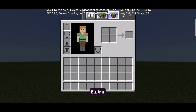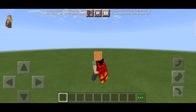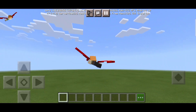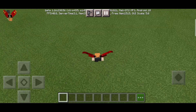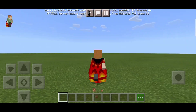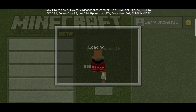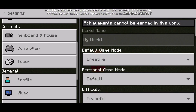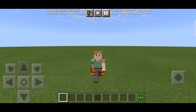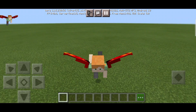The cool thing is you can also use the elytra with it — look at that! You can experiment with the elytra if you want. You can choose whatever texture you want from the 20 folders we saw earlier. We now have a fully working customizable cape in Minecraft Pocket Edition, Bedrock Edition, Java Edition, whatever you want to call it!